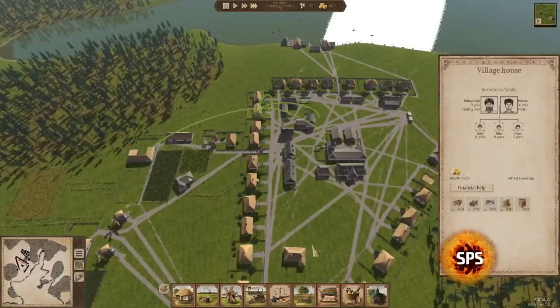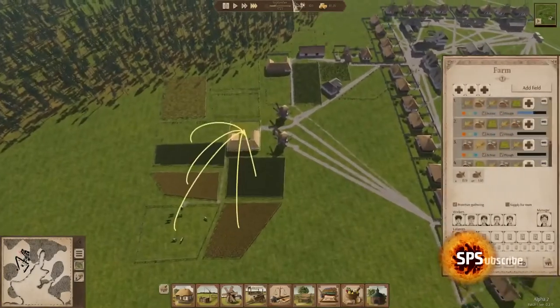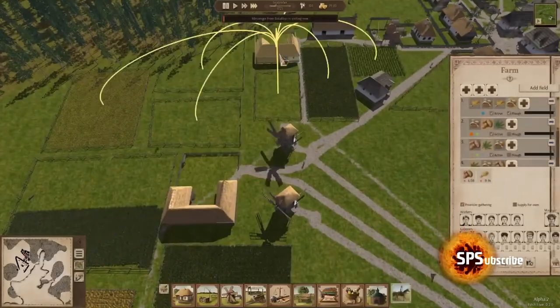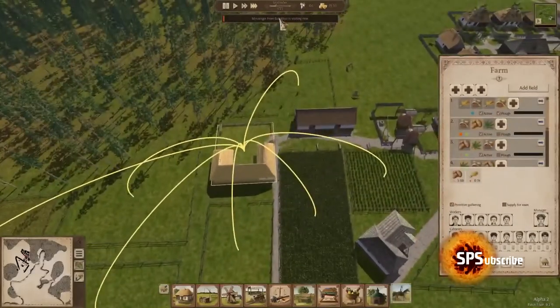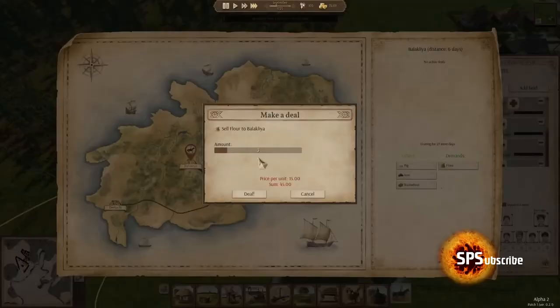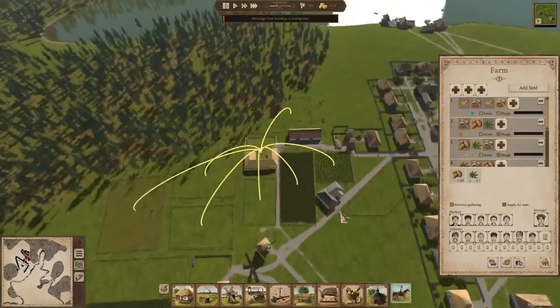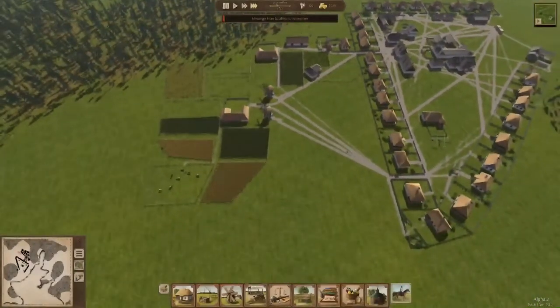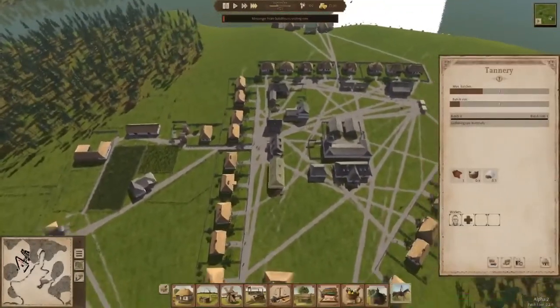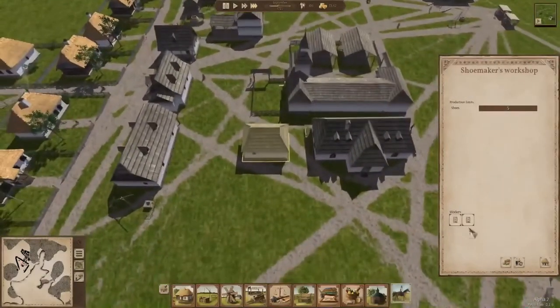Another feature of Ostriv is that families live in the houses and have their own money — they buy things, and if they run out of money they leave. You need to make sure they have enough. Also, men and women can do different kinds of jobs, so you need to provide enough jobs for both to sustain the families and keep them from leaving. That's a big challenge of the game and it gives a different spin to the city builder genre.